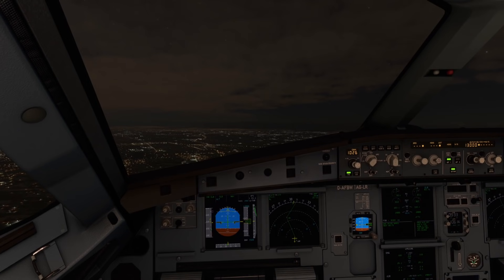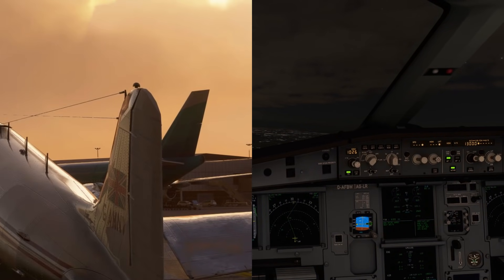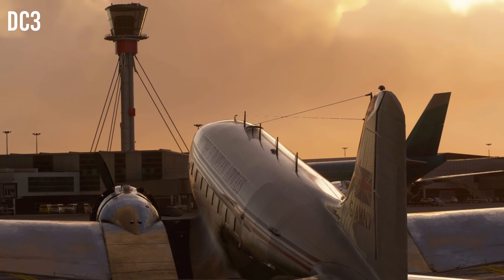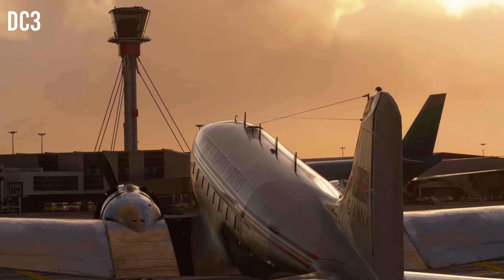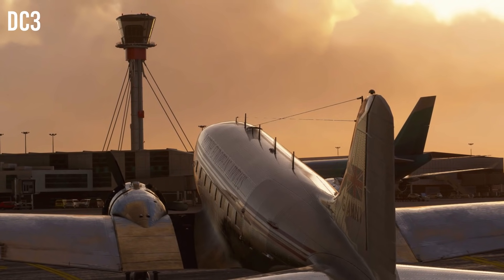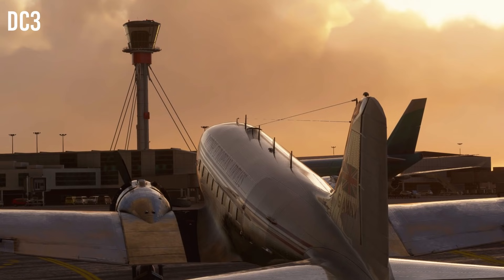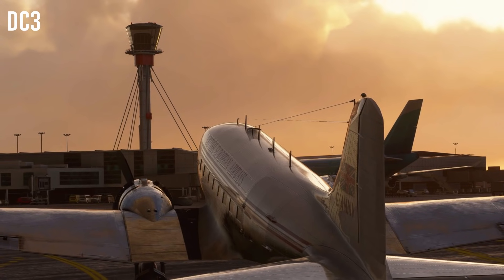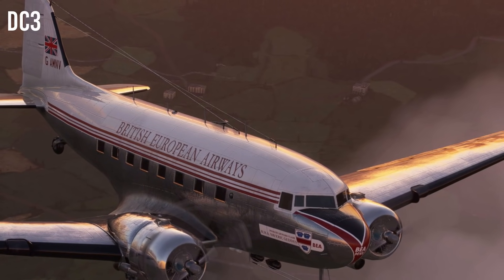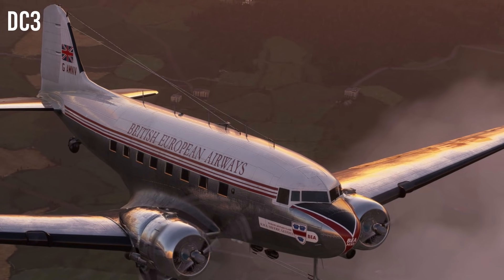Moving over to Aeroplane Heaven, we've got the Avro Lancaster, a WWII British bomber. Going off their previous versions for FSX and P3D, I cannot wait for this to be ported over. They're also working on a DC-3, which looks marvellous — who doesn't love a DC-3? — and a P-51 Mustang. All of these products are payware. Often you'll find that the most secure developments are payware because there's money there to keep development going. Out of all these, I'd say I'm most excited for the DC-3.